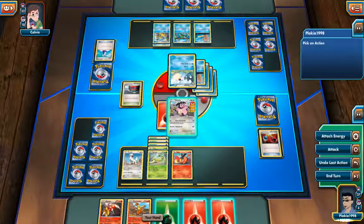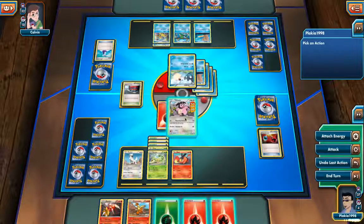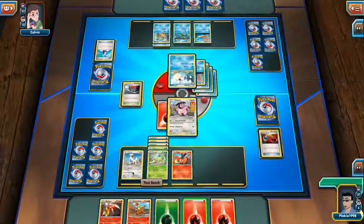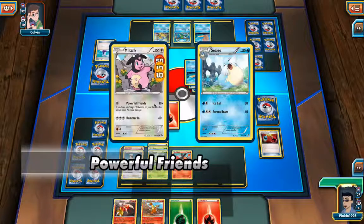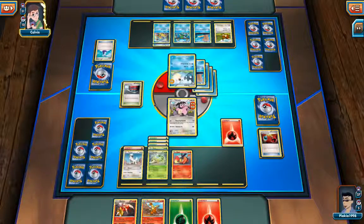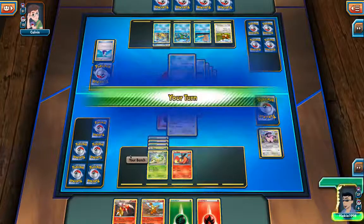Let me just show you Blaziken's stats. It has 140 HP and Blaze Kick does 40 damage plus 30 more if it's heads, and if it stalls the Pokémon gets burnt - that's really good. Flame Tower is 130 damage, so it can knock out almost anything. The only problem is I have to discard one energy. I once had to face someone with a Zapdos and that move came really in handy. Serperior is honestly my favorite - its main attack Mega Drain does 70 damage and heals 30.